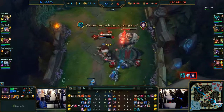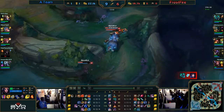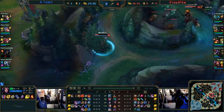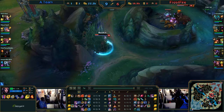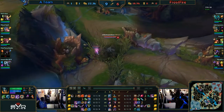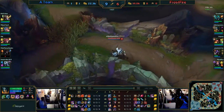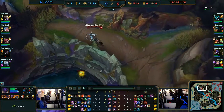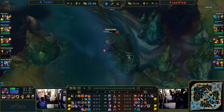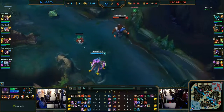Meanwhile in the mid lane, Ari is in a lot of trouble — Grandmom going on a rampage. This is really turning into a tale of two diamonds: the McDiggin versus Grandmom show. You see a five-to-one score line and all but one of the kills onto Frostfire are on this one Hecarim. It's definitely going to come down to which one of these two is going to be able to carry harder.